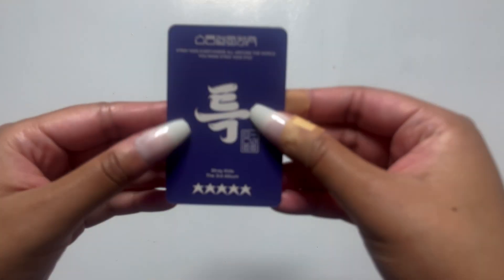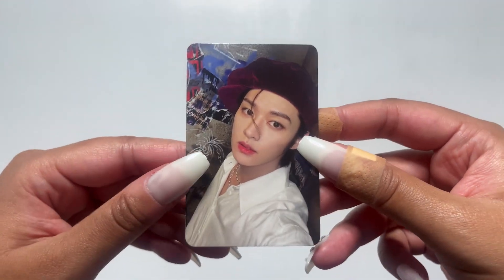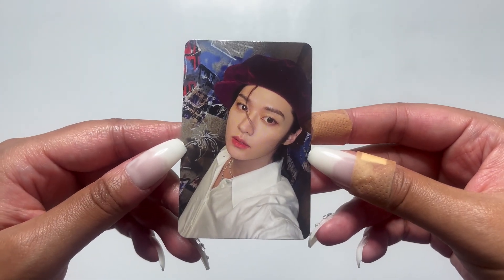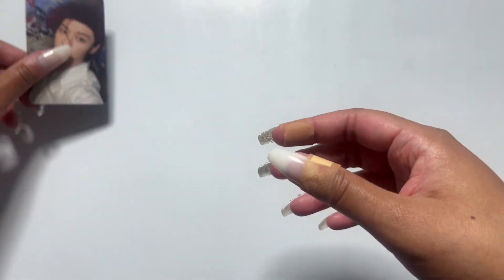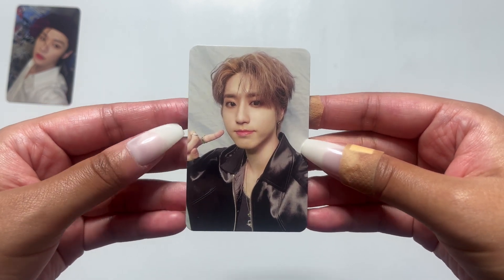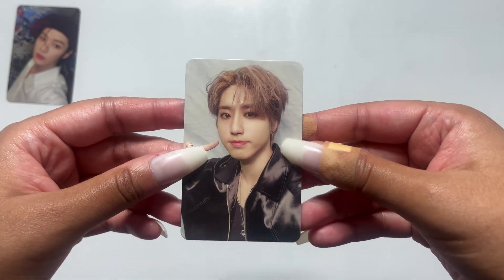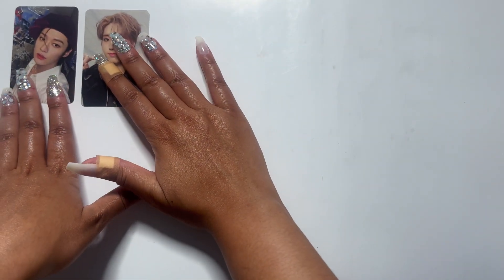So let's see what I got. We have Stray Kids. I'm actually getting the last two Five Star photo cards I needed in this little haul here. Finally got this Mino one, and then we have Han. Han and Min Sung were the last two photo cards that I needed. So Five Star is finally done. Rockstar still needs work.